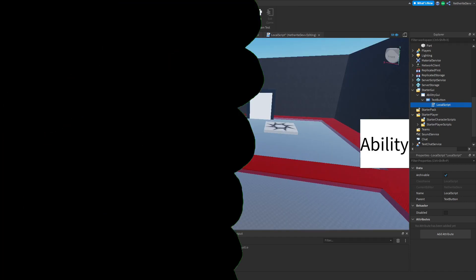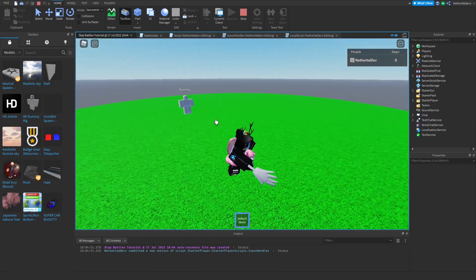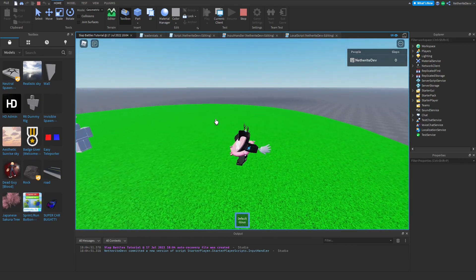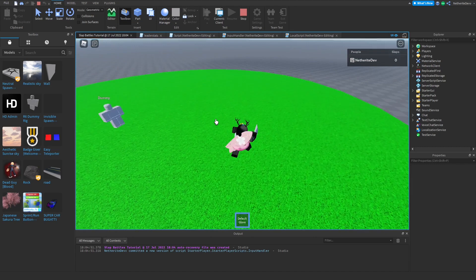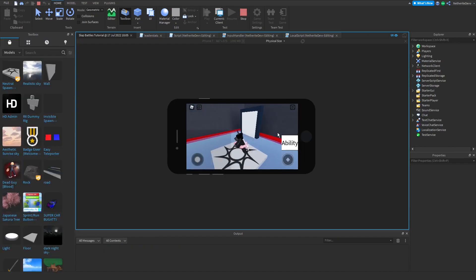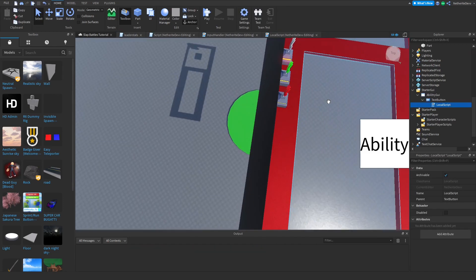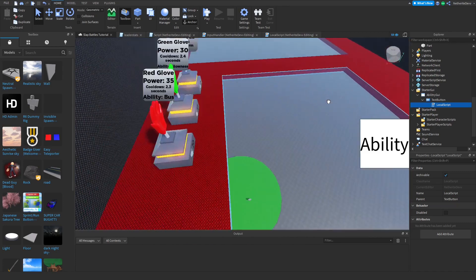Now if we test it out, our abilities should work. I have my Default Glove — pressing E and the ability does indeed work. Playing it on the phone and walking through the portal, equipping the glove and clicking the button plays the fart sound effect.